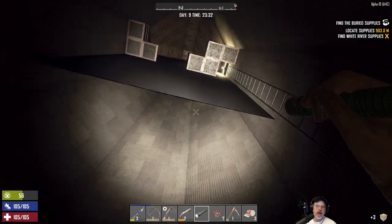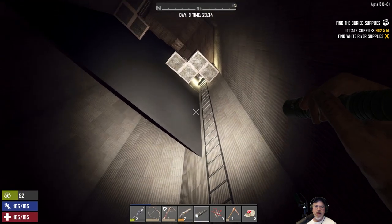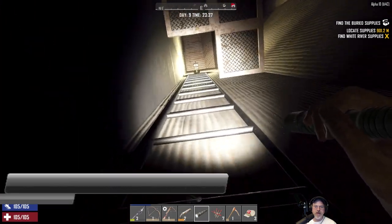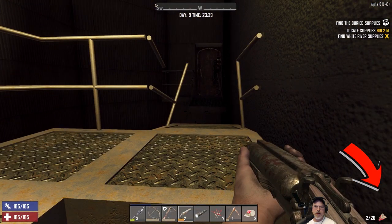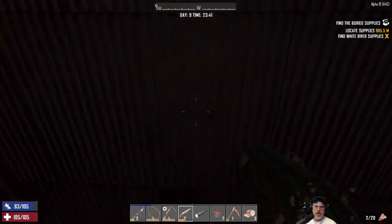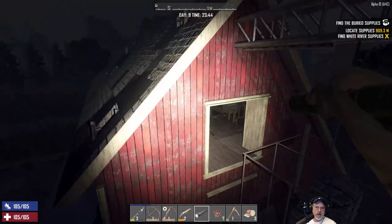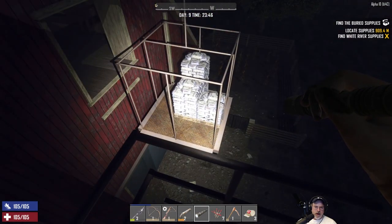We got a bunch of ammo here. I don't know what this little sheep-looking thing is up here — it's really weird. Oh, I don't remember if there's more loot up here or not. Let's go take a peek. Hopefully there's not a nasty zombie up here. That leads up over to the barn there. You can jump off here onto there and go inside — there's some fat loot.